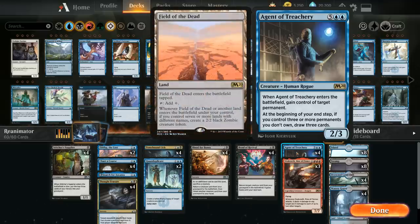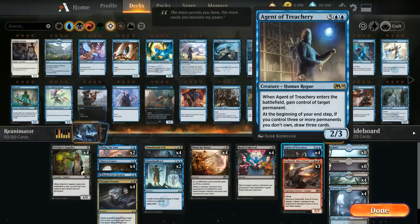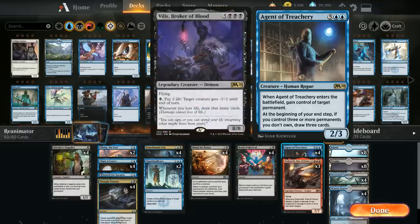At the beginning of our end step, if we control 3 or more permanents that we don't own, we get to draw 3 cards. So if we run out multiple Agents of Treachery we can potentially start drawing a ton of cards — that's another fun way to win. Another reanimation target we could consider is Vilis, the 8/8 legendary demon that draws cards whenever we lose life. I prefer Agent and Dracoseth, but you could fit in a Vilis if you want to spice it up.